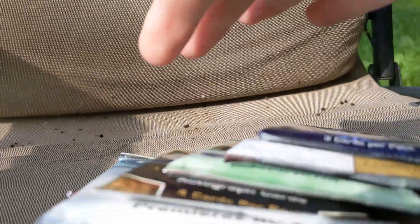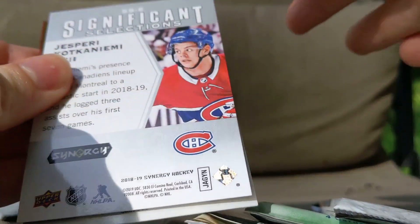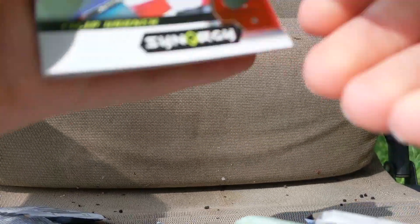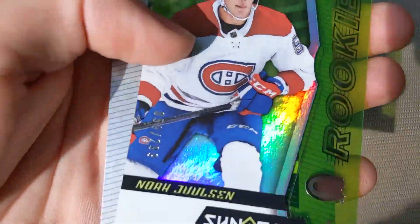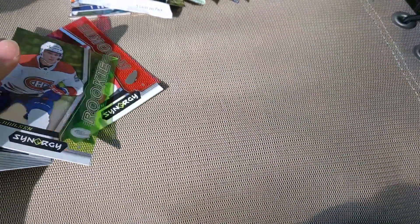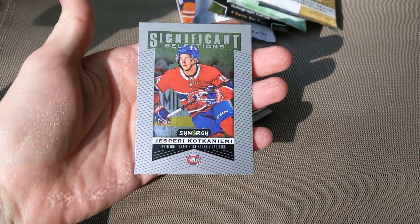Six packs left — time to move on to Synergy. I'm getting eaten alive here by bugs. I'll hold the camera with my arm while I open the pack. Look at this card here in the back — I peaked! We've got Philip Roenick, Noah Jost out of $2.99, a Green Rookie, and Jesperi Kotkaniemi Significant Selections. Sweet!